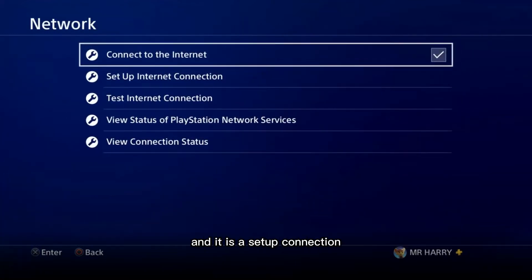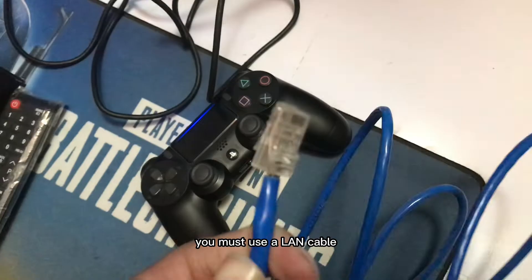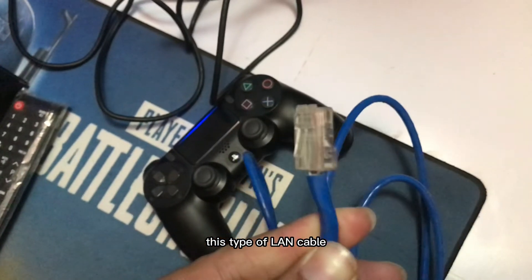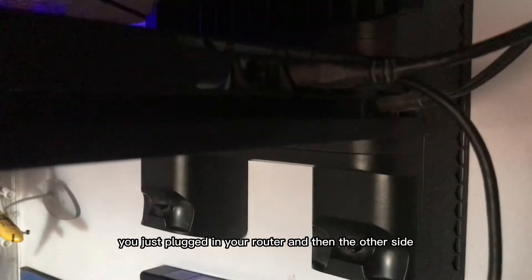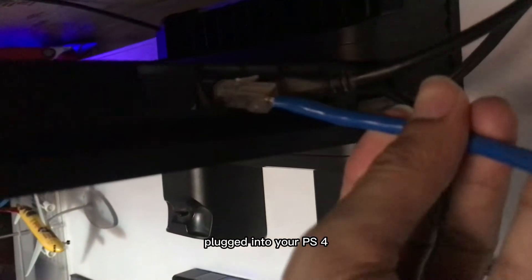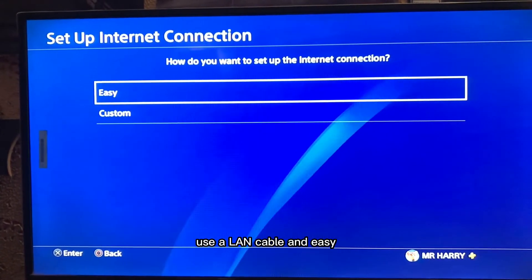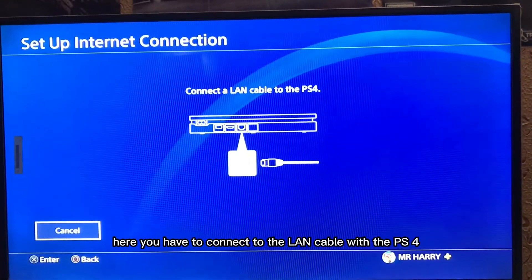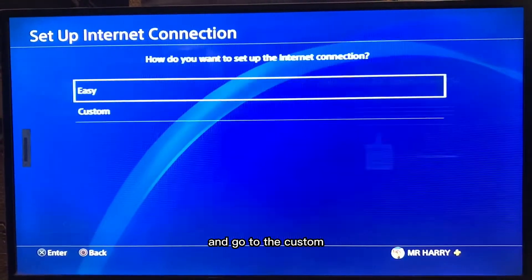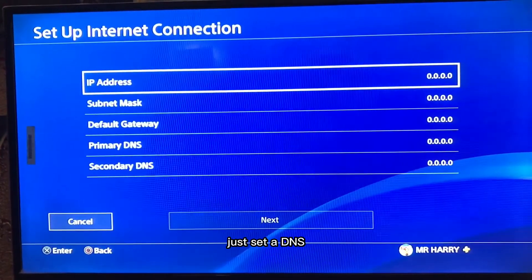In the setup internet connection, you must use a LAN cable — this type of LAN cable. Plug one end into your router and the other side into your PS4. Go to Settings, use a LAN cable, connect it to the PS4, and choose Custom. Then select Manual to set a DNS.